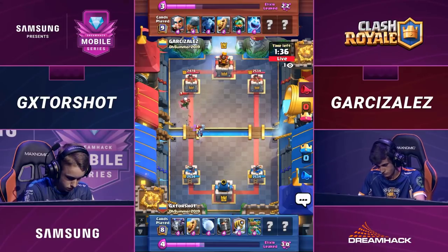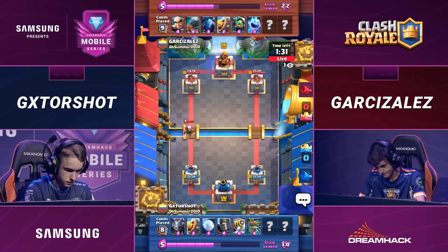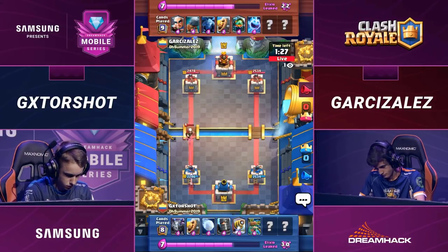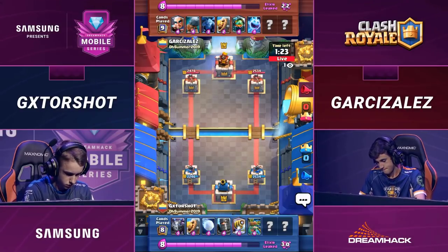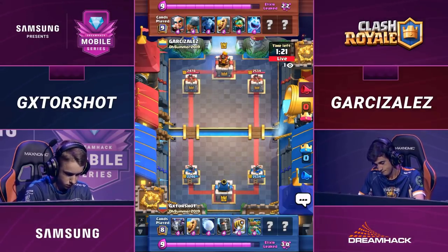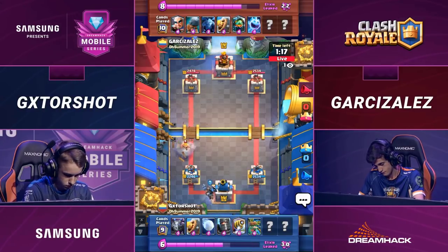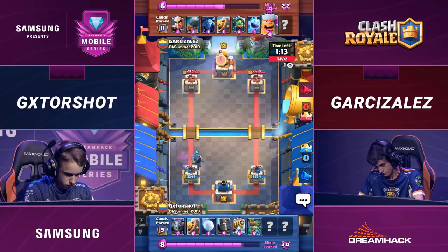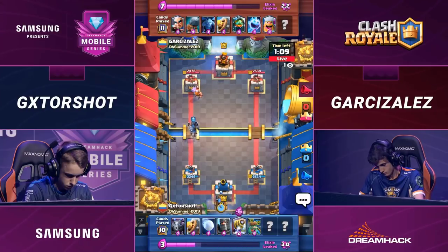The Sparky doesn't make it. We saw a great interaction there on the left side — Ice Spirit catching the attention of that Sparky to try to keep it off tower. Garcia Solis showing his skill with this bridge spam deck. It's a deck you really have to play in a pretty rapid manner, especially against these large decks like Gatorshot's. Setting in a Goblin Giant and a Sparky is pretty difficult to deal with, especially when it's backed up with a Mega Minion to try to deal with the Inferno Tower. So far, pretty even trades on the left side.